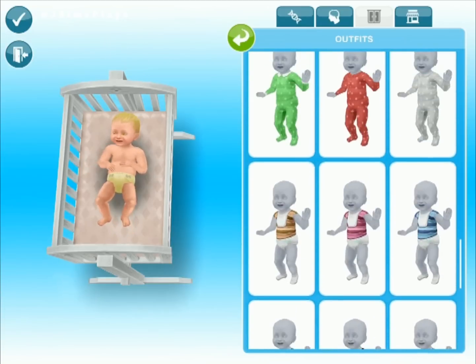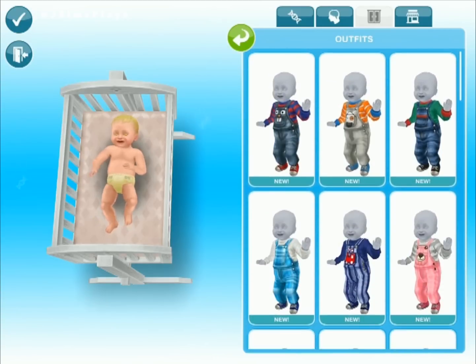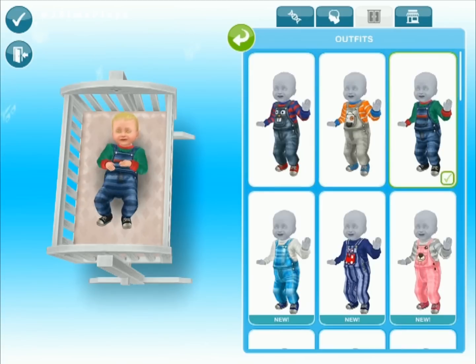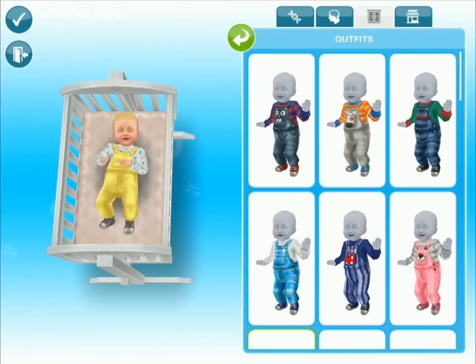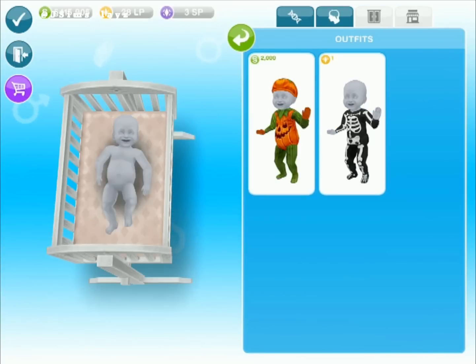And then of course there's the diapers by themselves. After you finish the Nanny Knows Best quest, we actually got a few other outfits — romper suits as well. They're the same for both sexes, so we've got all these. We'll put him in that. That's how your baby looks when you first get it.